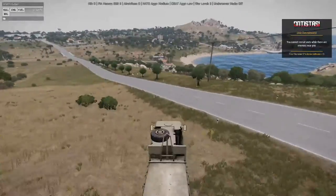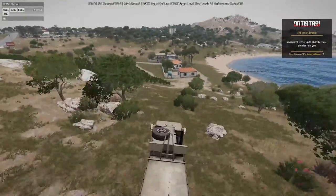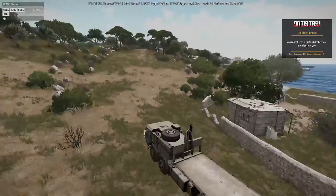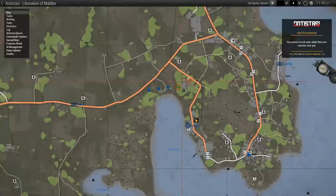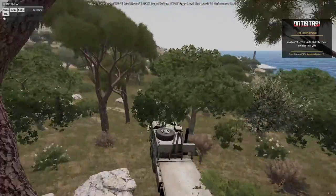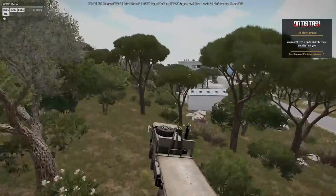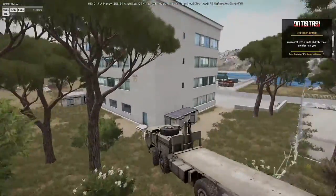Gotta get down behind these buildings. The factory's right there so we need to be careful. Alright, there's a sniper just chilling there — that's cool. Come on. Oh god. Come on. We can do this, just make it to the bank. Come on. Ride behind, ride behind, ride behind. There we go. Yes sir.